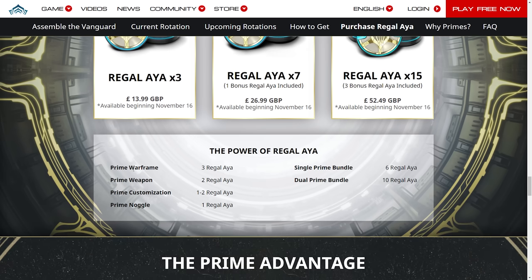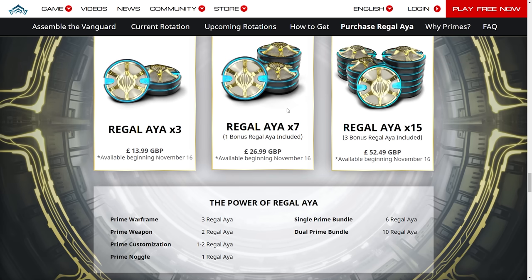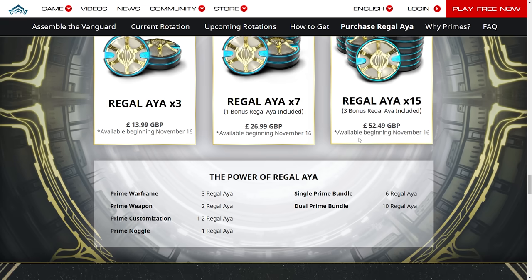All the pricing tiers are listed here as well. You can get 7 Regal Aya for £26.99, basically 27 pounds, and then 15 for £53 if you're rounding up — which is a crazy price for a premium resource.